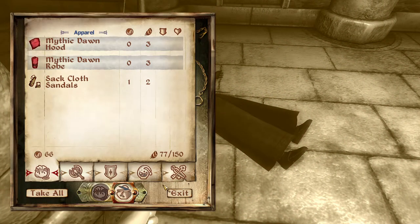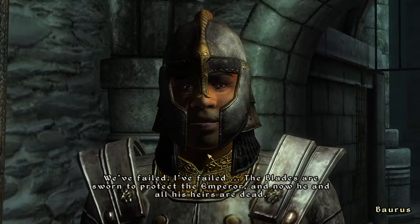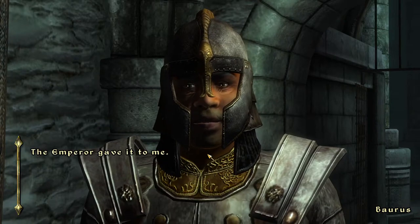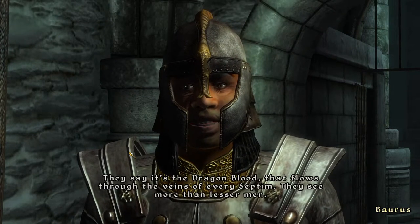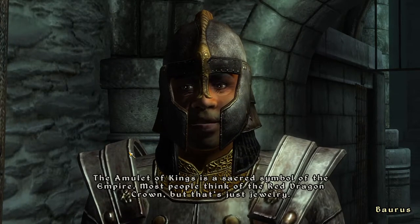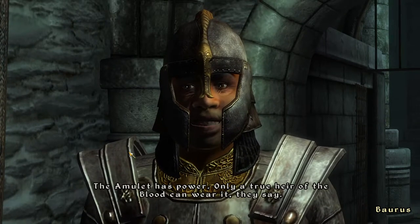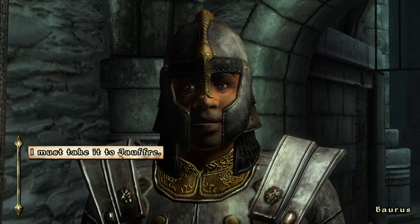I'm gonna have that - the rest of it's not useful. I totally didn't shoot him. You failed - the Blades are sworn to protect the emperor and now he and all his heirs are dead. The amulet - where's the Amulet of Kings? It wasn't on the emperor's body. The emperor gave it to me. Strange - he saw something in you, trusted you. They say it's the dragon blood that flows through the veins of every Septim - they see more than lesser men. The Amulet of Kings is a sacred symbol of the empire. Only a true heir of the blood can wear it. He must have given it to you for a reason. I must take it to Joffrey.